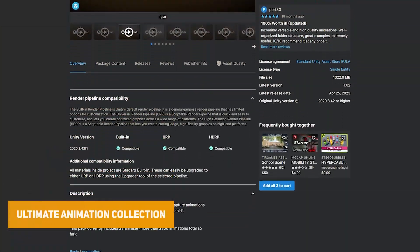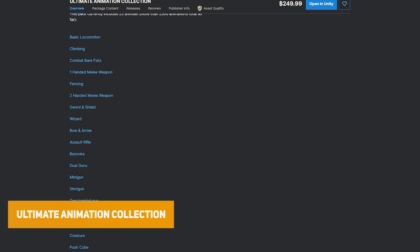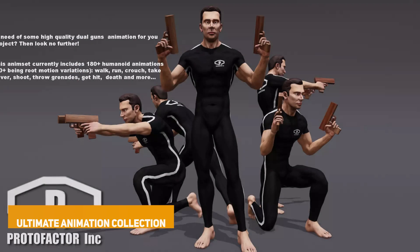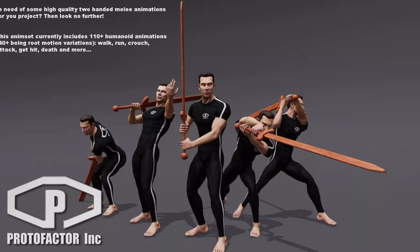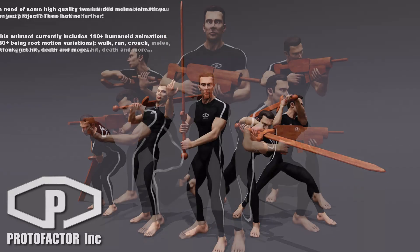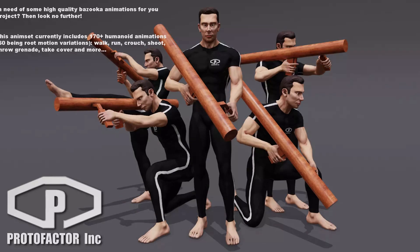The next one is the Ultimate Animation Collection, a pack of 23 animation sets with 2,300 total animations ranging from weapons and basic locomotion to climbing, crowds, pushing, creatures, zombies, and hostages. Worth over $250 by itself.